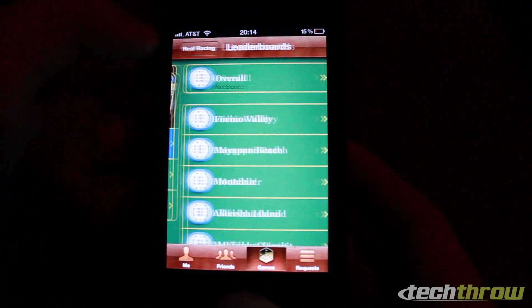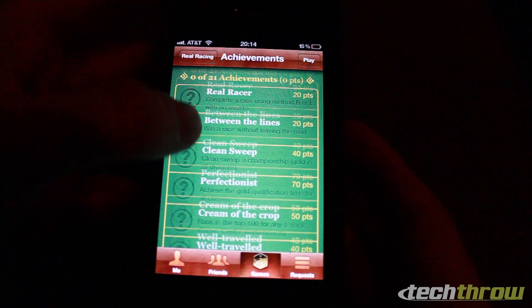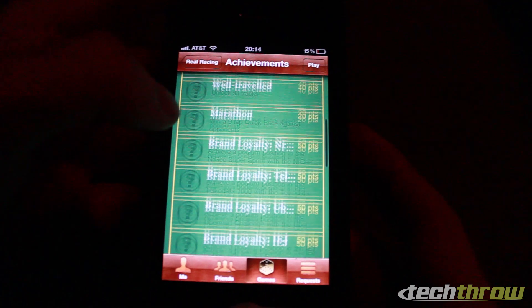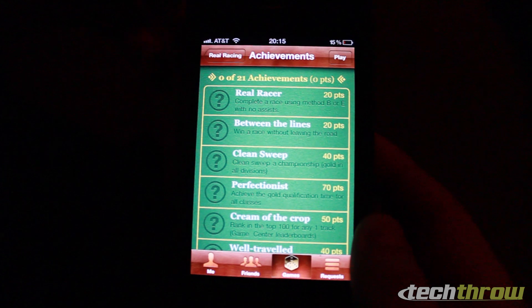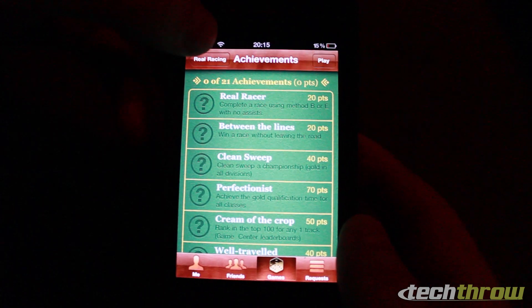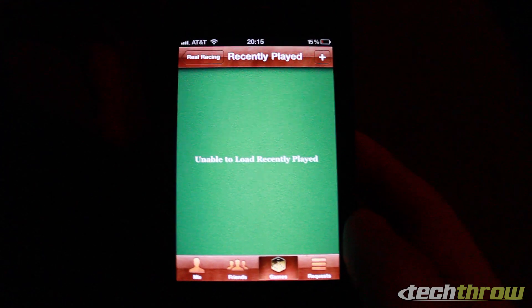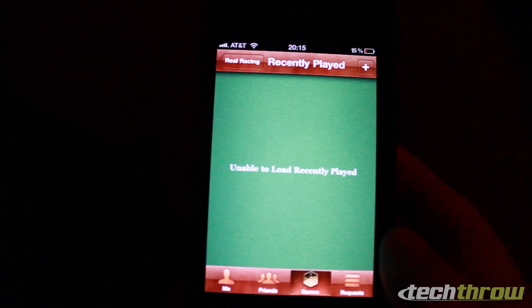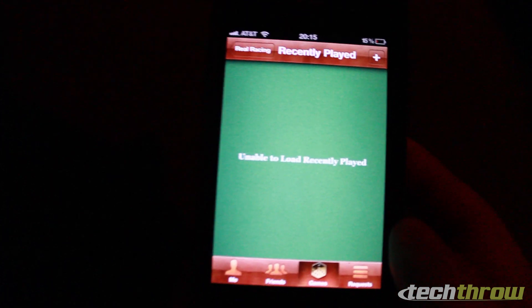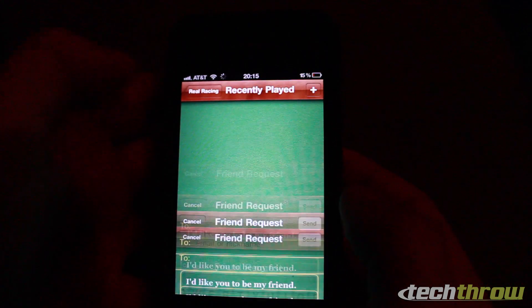Going back to check out achievements — there are a good number of achievements for this game, none of which I've earned yet. I'm going to try to earn one on screen so we can see what it looks like when you earn achievements, whether it makes a sound or shows a notification. Under that you can see players you've recently encountered. If I'd played this game online since getting Game Center, I could see players I played against and add them or send them a message.